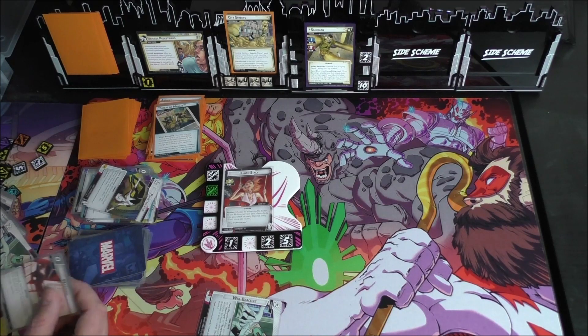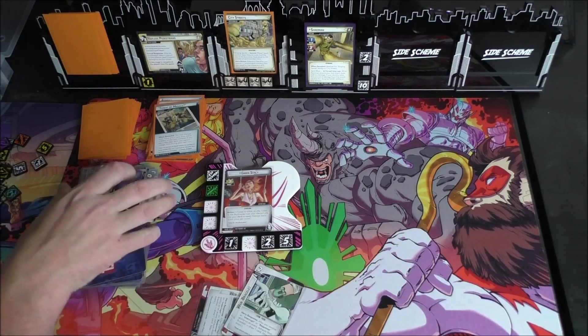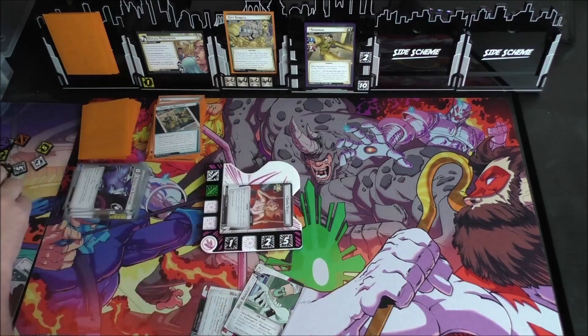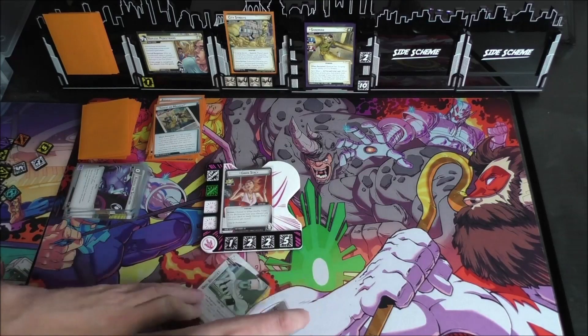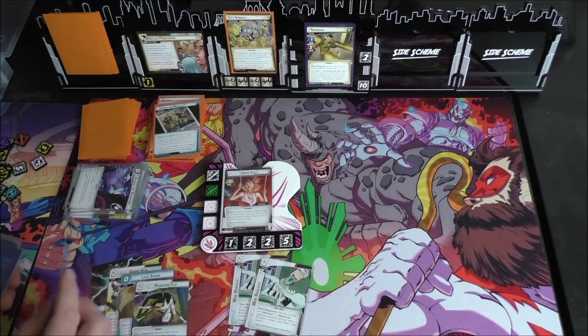We're going to use Warning and Ironheart to play a second Web Racelet, and use Assess the Situation to draw to seven cards. What an amazing turn. We're going to heal that two damage. Great turn three for Ghost Spider — we do have two Web Racelets down. We're doing pretty good. We drew up to seven cards including a Ticket to the Multiverse.